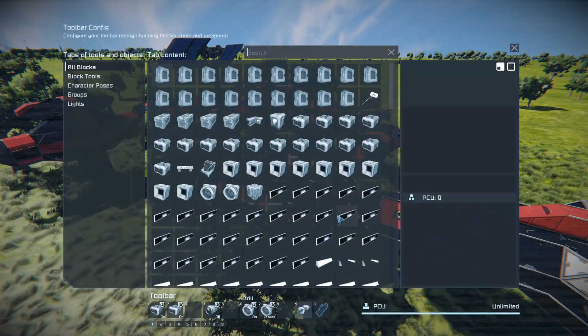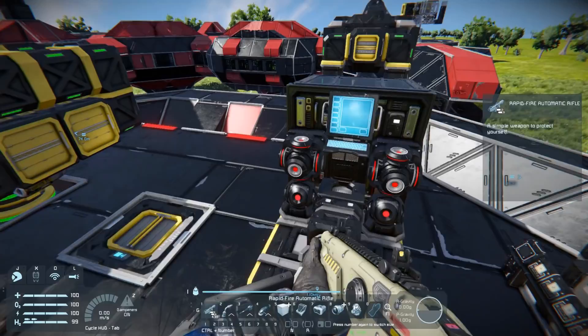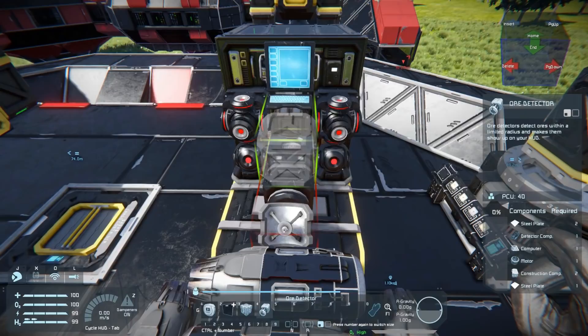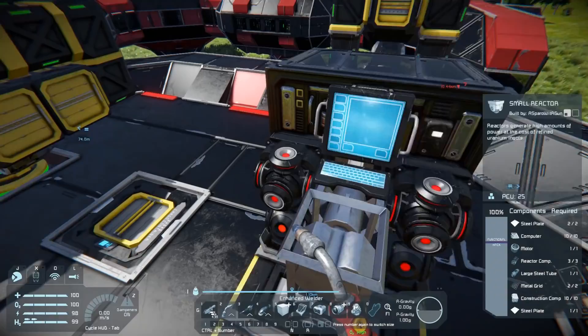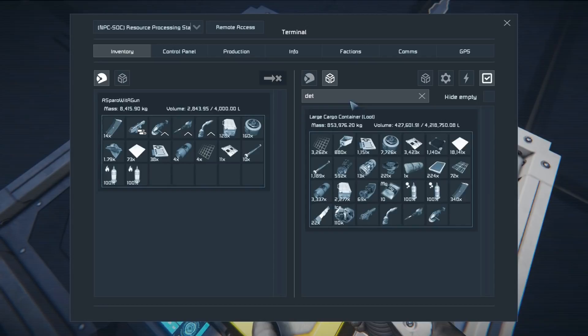One thing I noticed is this driller ship is missing an ore detector. That doesn't really work very well without an ore detector. So I'll need to modify this slightly. I don't think it has an ore detector anywhere. I'm going to add the ore detector — let's see what detector components I need. I don't use these very often. Let me just grab those.